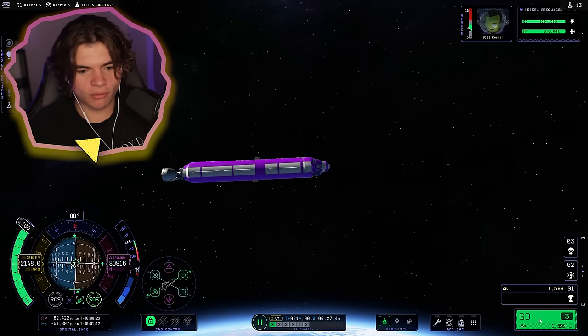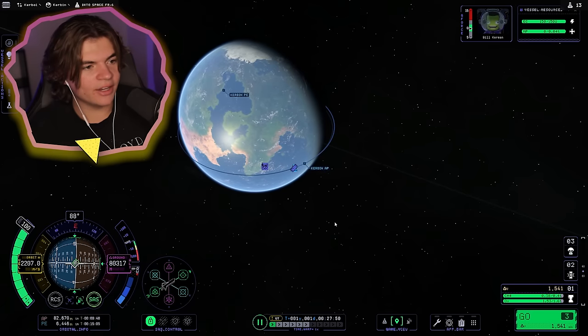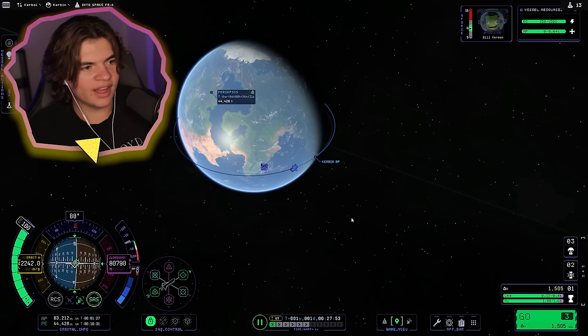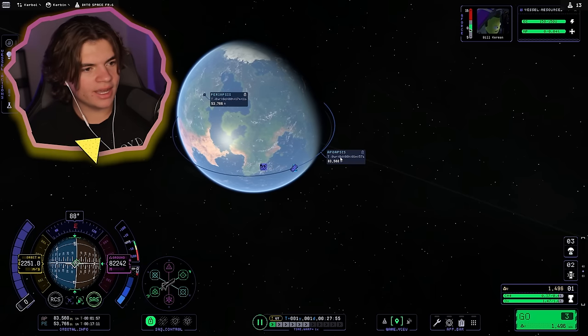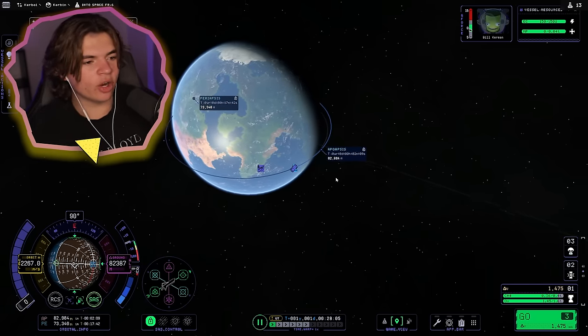We ran out of fuel — good thing we have one last engine. This should get us the rest of the way. It looks like I did not overkill this rocket. We need our PE to be above 70. It's at 83 — 70 is there. We did it! We are in orbit of Kerbin.